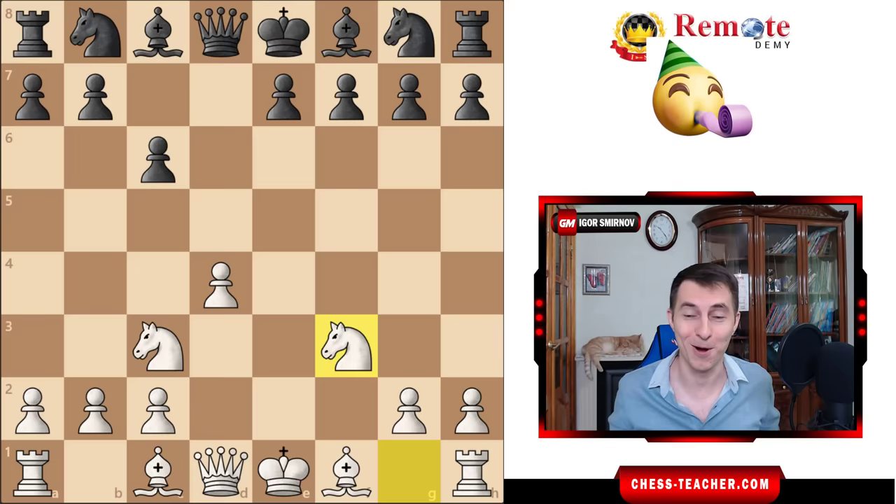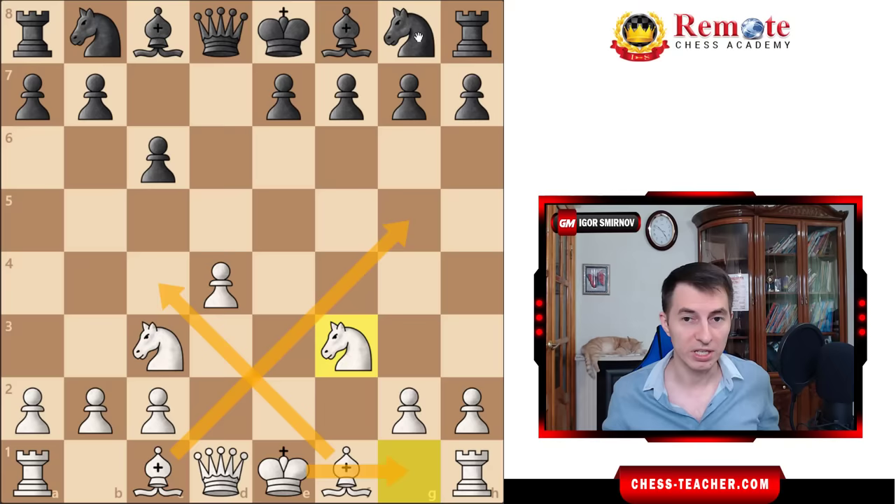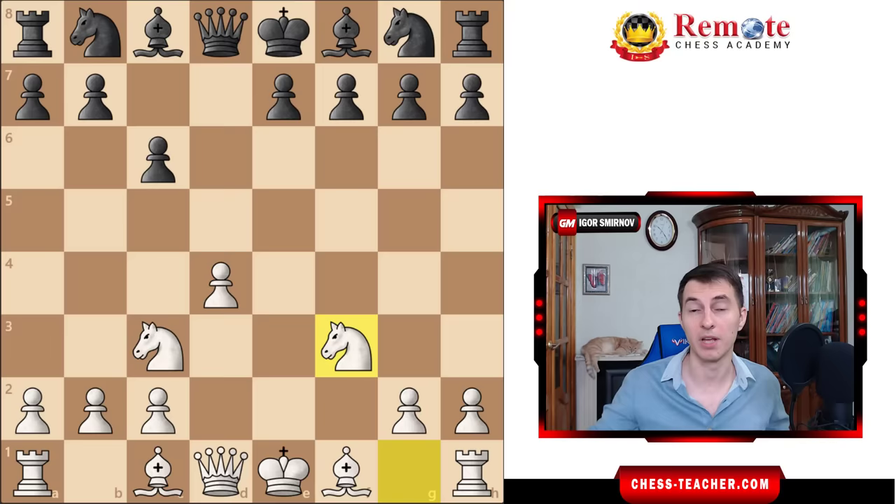Even if your opponent plays certain moves that we didn't analyze today, or you just forgot what we analyzed, your approach is very simple. Bring your pieces out, perhaps castle — sometimes kingside, sometimes queenside. You develop your pieces very quickly, and because you have a lot of open lines and diagonals, it's very easy to start attacking. Thanks to your huge lead in development, you're always ahead, and therefore it's easier to begin your attack. In many variations, there are so many pitfalls that your opponent can easily fall into, and you win right away. But even if that's not the case, you still have a long-term initiative, which is enough compensation for a pawn.